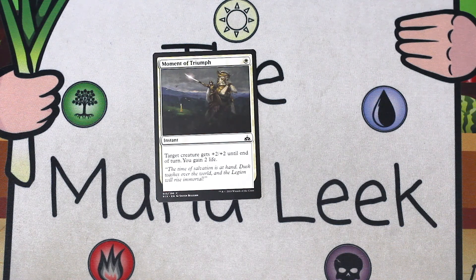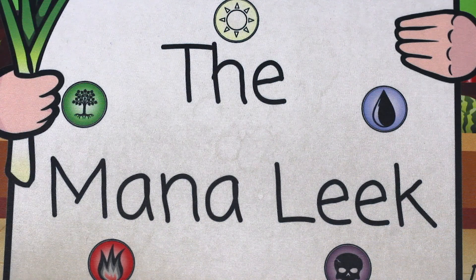Moment of Triumph is up next. A single white mana for an instant — target creature gets plus two, plus two until end of turn, you gain two life. Really solid combat trick. Never first picking this ever.